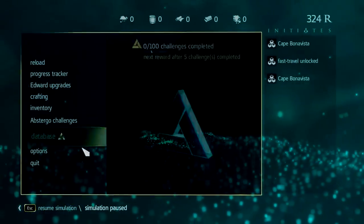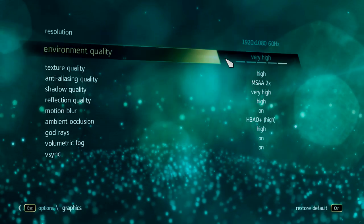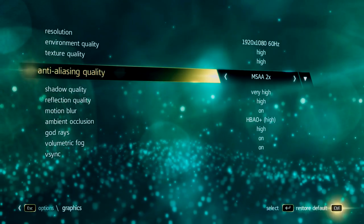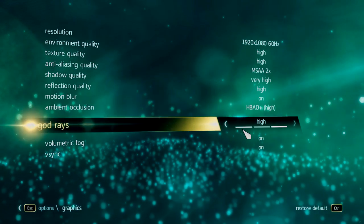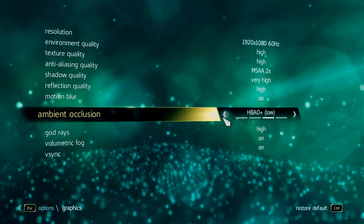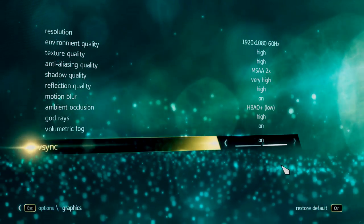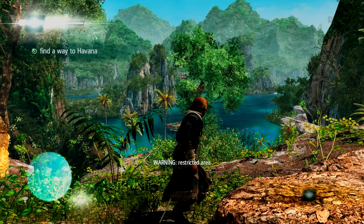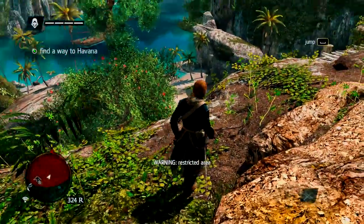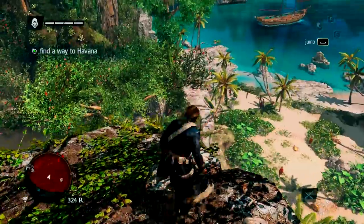I'm gonna lower the graphics a little bit more because it's still not staying at 30. It should be running just fine — it's really annoying. I'll lower shadow quality to low. It should just stay at 30 since I'm recording at 30, but it doesn't seem to want to do that.